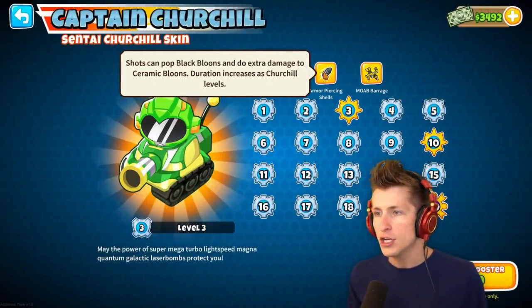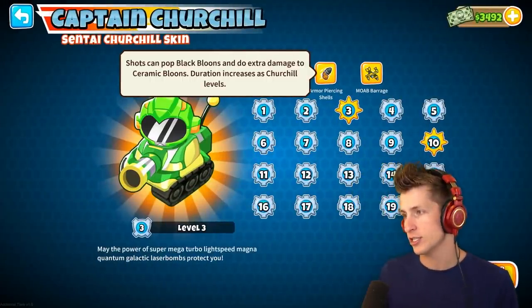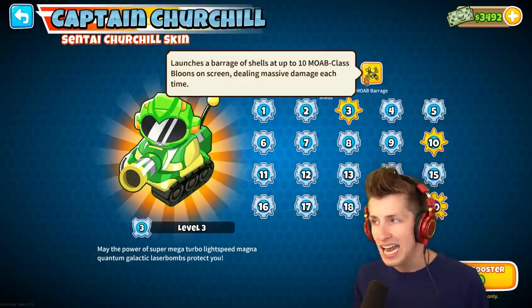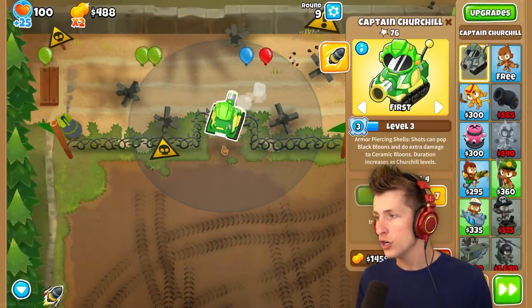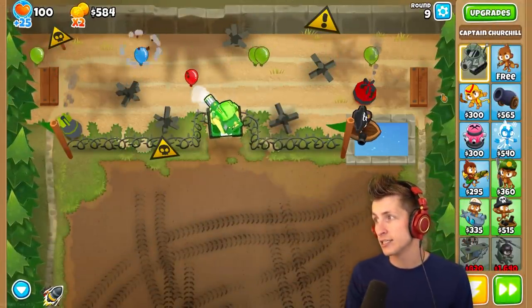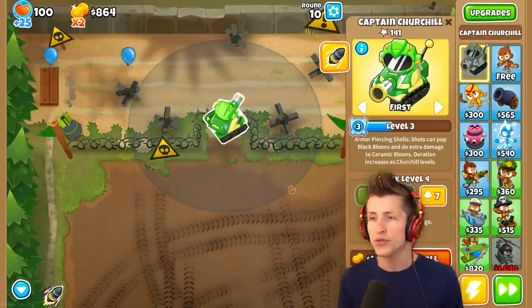Armor-piercing shells: shots can pop black balloons and do extra damage to ceramics, with duration increasing as Churchill levels up. MOAB Barrage: launches a barrage of shells at 10 MOAB-class balloons on screen, dealing massive damage each time. Those are two really nice abilities. Churchill does level up a lot slower compared to other heroes and is probably the most expensive hero in the game, but man, is he worth it.